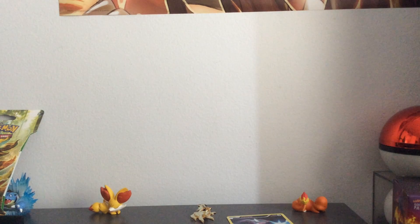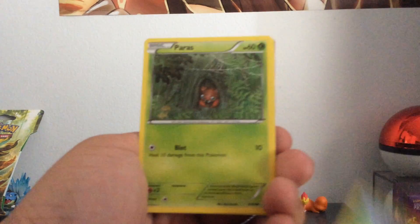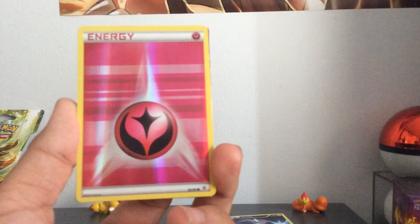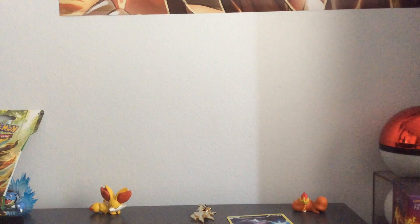And we have a second pack. Venusaur. Three from behind. We have a Snow Runt, Energy Switch, Energy Switch, a Meowth, a Tangler, a Paras, a Rhyhorn, a Reverse Holo Energy — I believe that's three points, because this is pretty hard to find. A Sylveon Full Art — that's very nice. I believe that is another three points.